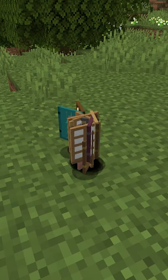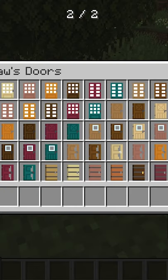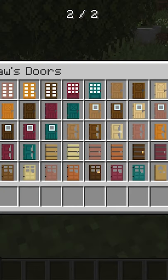The Macaw's door mod for version 1.16.5 adds 24 different doors into the game. These doors exist in all different types of wood, so there's plenty of place for creativity.